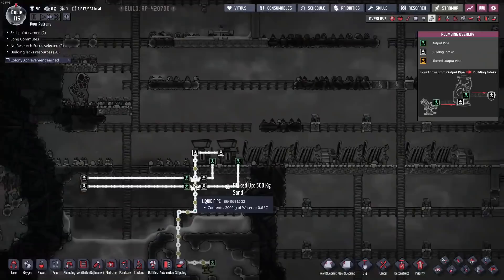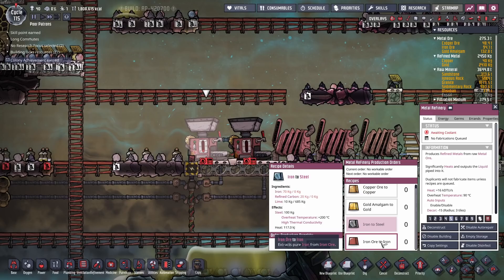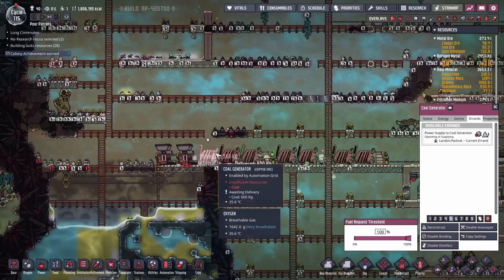We're now stocking up on polluted and normal water. If we change the material to iron, that will increase the temperature of the polluted water by 32 degrees. Steel will increase it by 56, so we need to keep everything below its boiling point. Let's start with 10 iron — actually let's make it 12 — and then 12 steel as well. Once that's done we'll see what else is available. That's going to take a lot of coal, but we don't care.